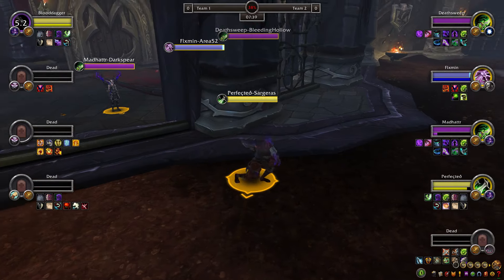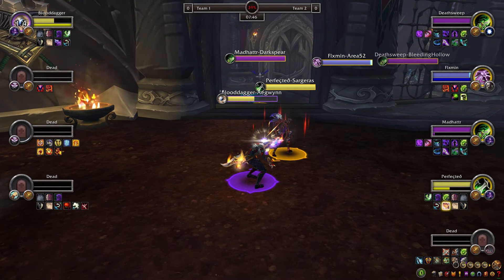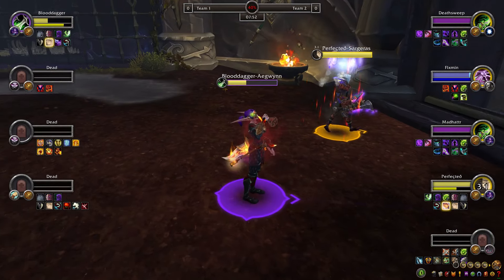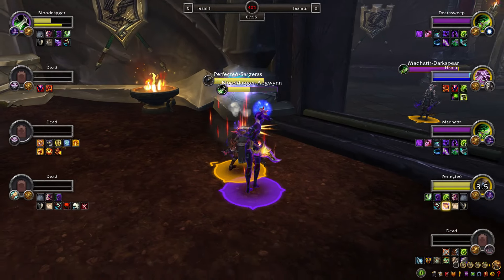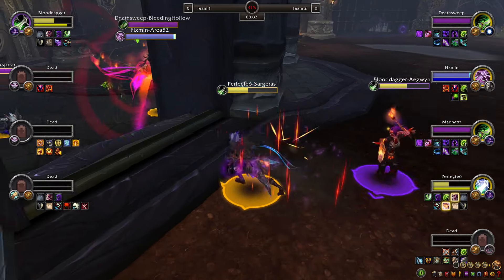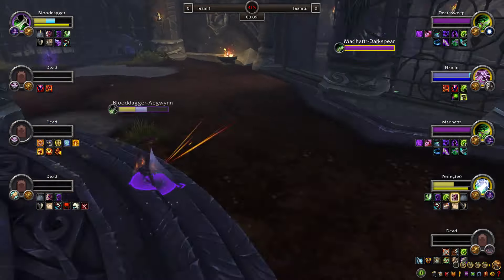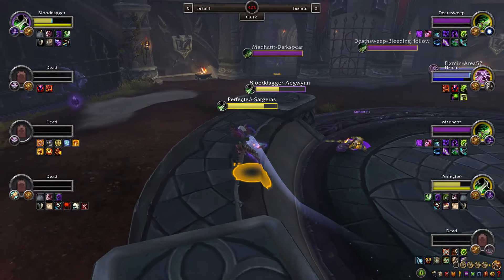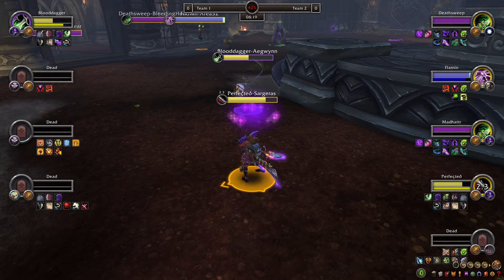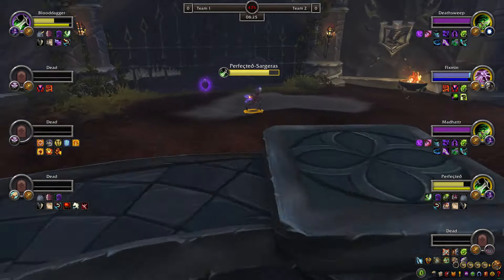It is going to be Perfected — a rogue mirror match. Perfected hits with a cheeky sap to deny the opener, does quite a bit of damage, and gets a nice setup. Blood's CC doesn't last long at all — goes for a blind to have a go. Could be a trick from Perfected. Full Secret Technique, Gormon's Bite looking for a big setup. Evasion is up for the rogue. Blood looking for damage — goes for advantage instead. Perfected hits a random Blade Flurry; might just want to sap. Blood takes yet another opener.